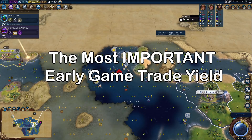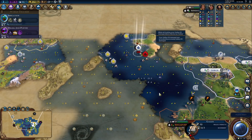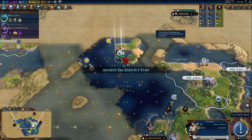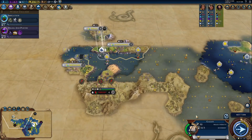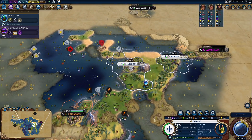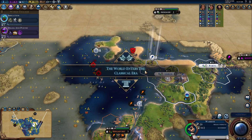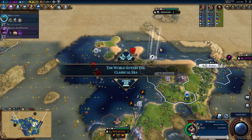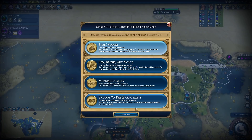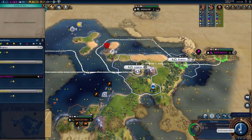If I had to ask you what is the most important yield to look for when sending traders, everyone would have a different opinion. Some might say food is important for growth and more districts, while others would claim production to help produce things earlier on. Some might even say faith is the most important yield. They're all good answers, but in my opinion, the best yield isn't a yield — it's a bonus. Sending traders to city-states with a quest for trade routes gives you a free envoy.